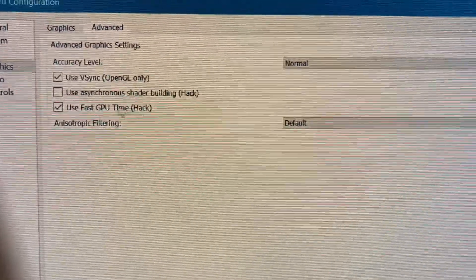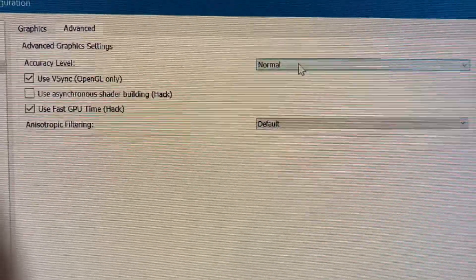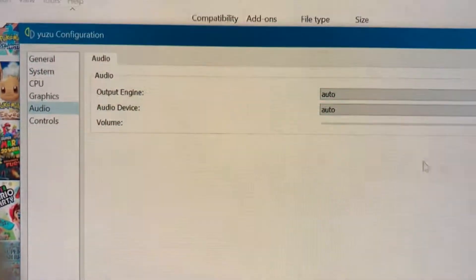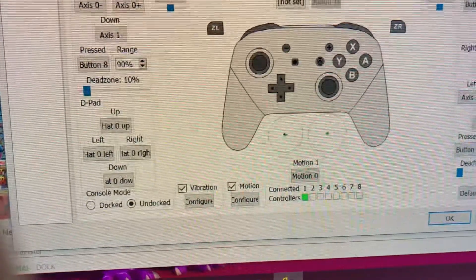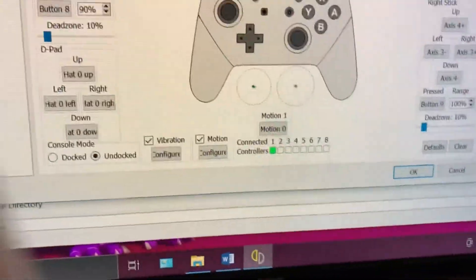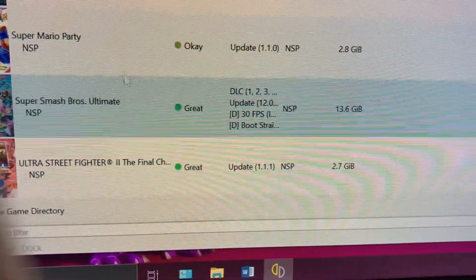The rest is exactly like this: use pipeline shader, GPU emulation, accelerate ASTC texture decoding, advanced — normal accuracy level. Then go to audio and keep it like that. For controls, I use the pro controller when playing Smash, and I use an Xbox 360 controller. Everything else is just like this, then tap OK. Now we're going to the game.